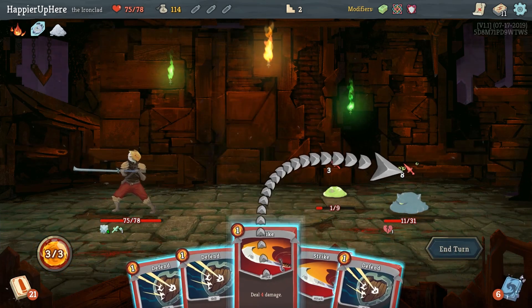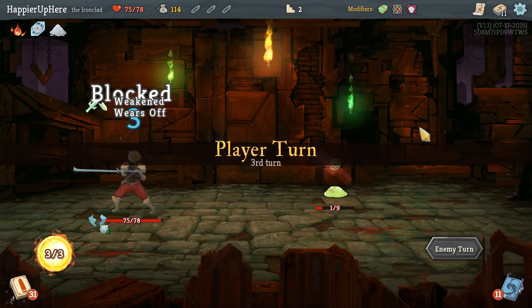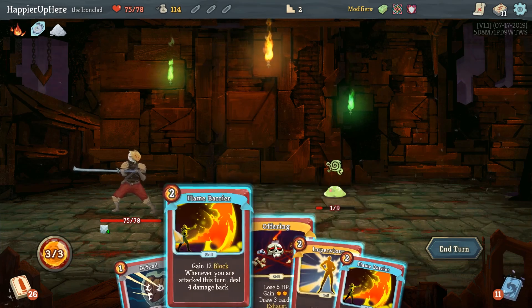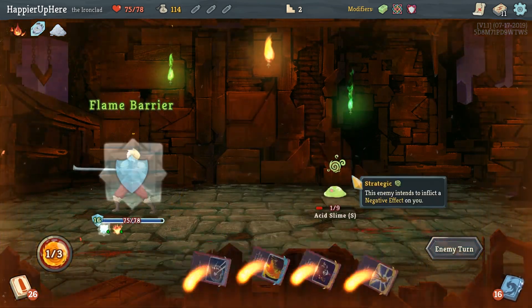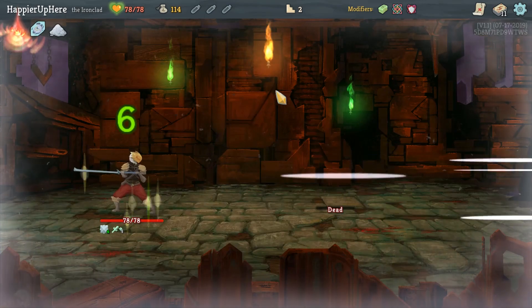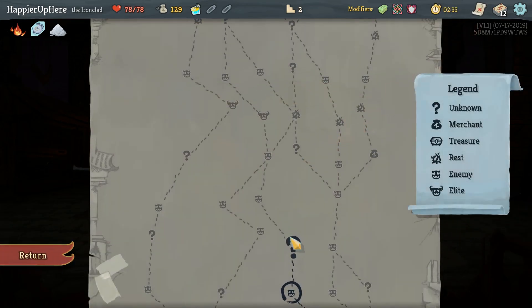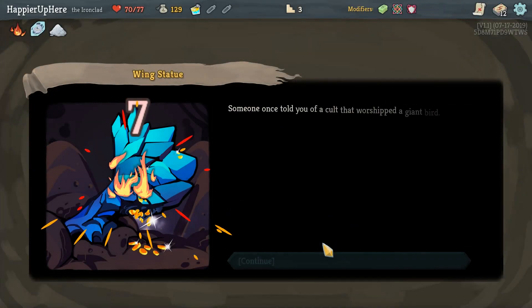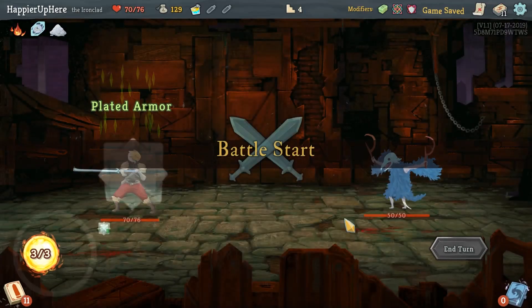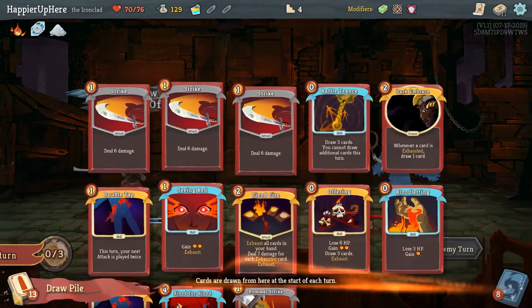We also have to figure out a way to gain some max HP - that has to happen. Ideally Burning Blood or Burning Pact - I don't want to use Offering since we should be able to kill very soon. Burning Pact and Corruption opening hand obviously would be great, and there's a Battle Trance - kind of have to go with that. Yes, definitely want to remove a card - since we picked up a Cleave I'll remove a Strike. Let's Battle Trance, Bash, and Cleave.